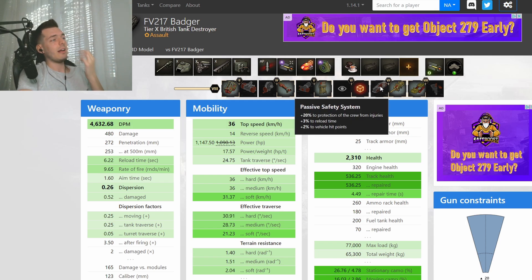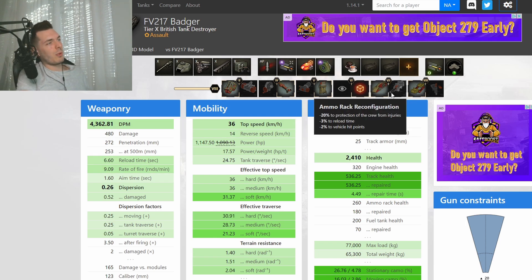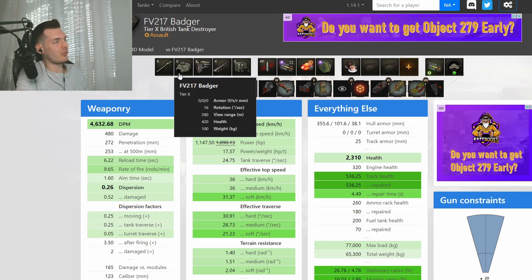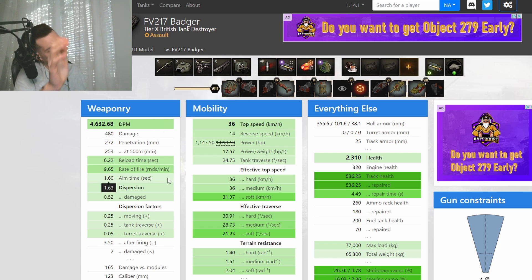For the survivability slot, put the HP modification in the middle. The last slot is an interesting choice: +20% protection from crew injuries versus a DPM boost. Crew injuries are mostly unlikely — you mostly get hit on the lower plate, which kills the driver. More importantly, the DPM difference is massive: the injury protection gives 4,300 DPM, while the other option gives 4,600. You definitely want to go for the 4,600 DPM option.